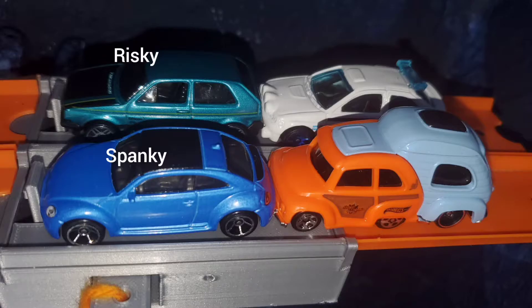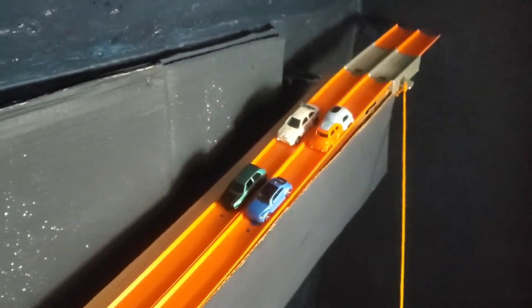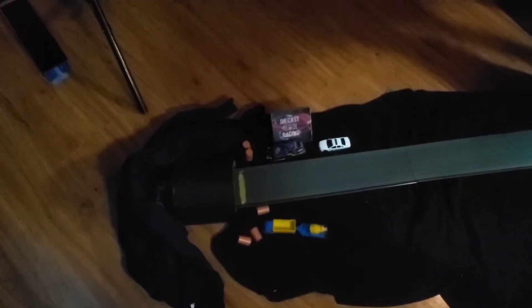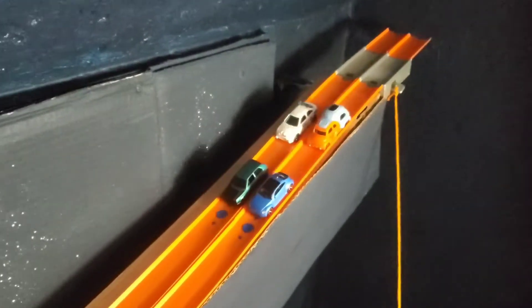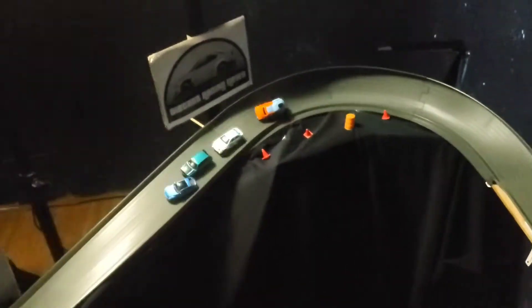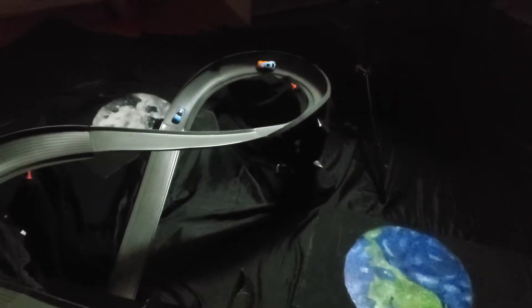Row one has Spanky on the inside versus Risky on the outside. In row two, Humpty on the inside versus Roadwork on the outside. Here goes the mayhem — a nice neck-and-neck race coming around. You got Risky and Spanky neck and neck coming to that first turn, then Spanky goes on by himself. Risky falls off, and everybody just kind of falls off and lets Humpty take it.